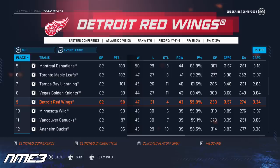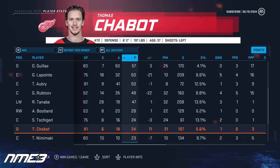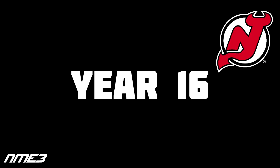Detroit has another solid year finishing ninth in the NHL and making the playoffs once again. This year's playoffs were disappointing, lasting only 5 games versus Montreal in the first round. Thomas Chabot at 37 years old played in 81 games and scored 6 goals and 18 assists for 24 points, adding just 1 assist in the 5 playoff games. Chabot drops to a 78 overall and in the offseason tests free agency, signing with the New Jersey Devils on a 1-year 1.3 million dollar deal.